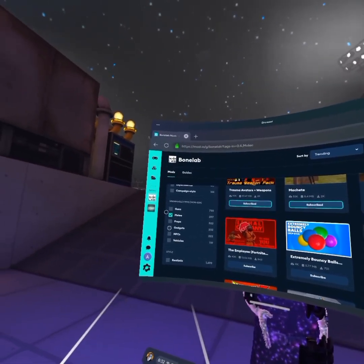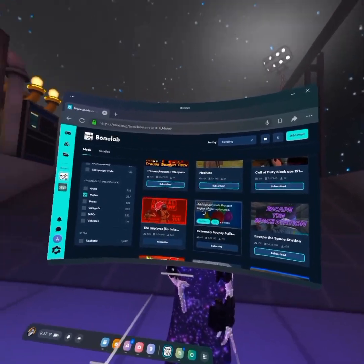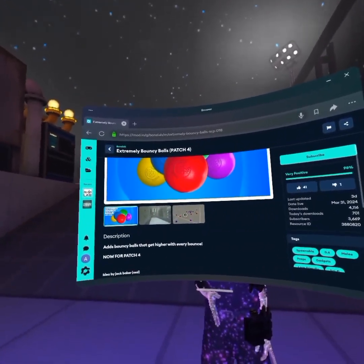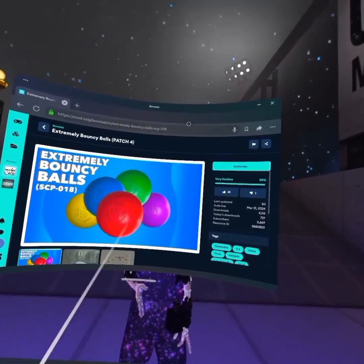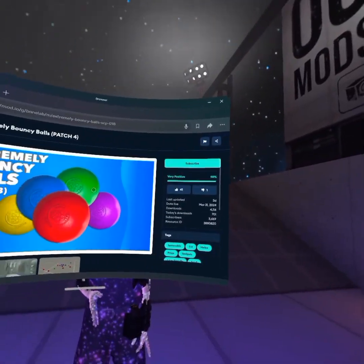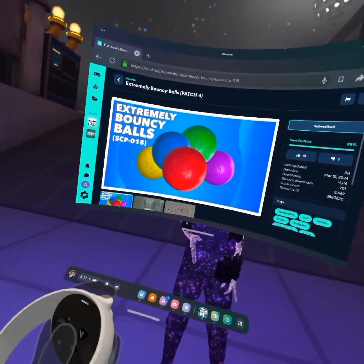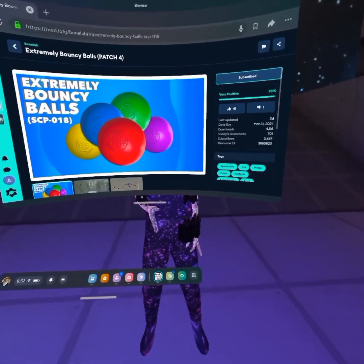So let's just say you want a melee weapon — I'm just going to install the most random mod ever. Apparently this is just extremely bouncy balls where it gets higher for every bounce. So what you're going to want to do is subscribe to the mod, make sure you're signed in to mod.io. Your account is down here.